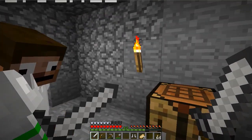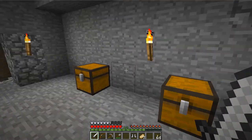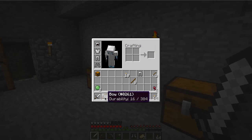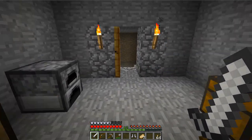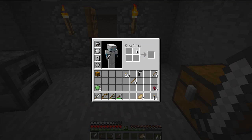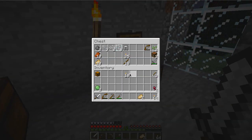These icons at the bottom are defense points. A full set of leather gives you about 29% protection. Will the armor break if you get hit enough times? Yes — the more times you take damage that the armor protects against, the lower the durability goes. As you can see on my screen the durability of this bow is 16 out of 384, so 16 more hits and it will be destroyed. Same goes for armor. We are all out of iron right now.